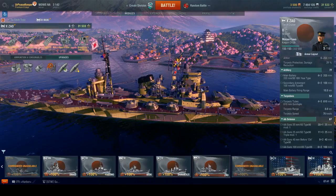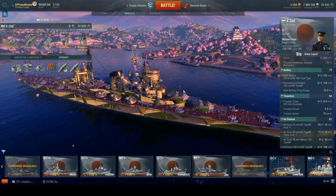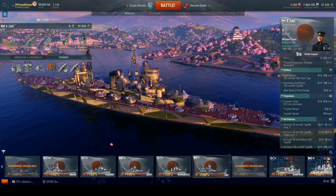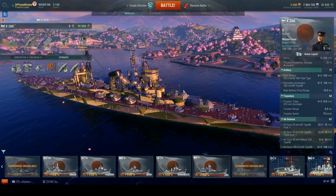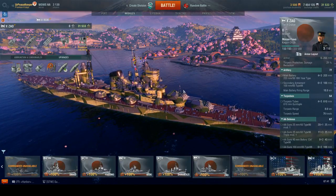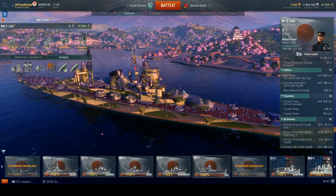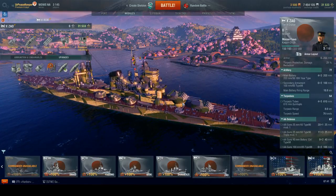In terms of other notable features, up until the French cruisers came out I would have picked Zao to be either the top or second from the top in terms of tier 10 cruisers and their potential. Zao is extremely easy to play and relatively forgiving — you can just sit and spam HE. But that's not to say the HE is the only good thing the ship has.